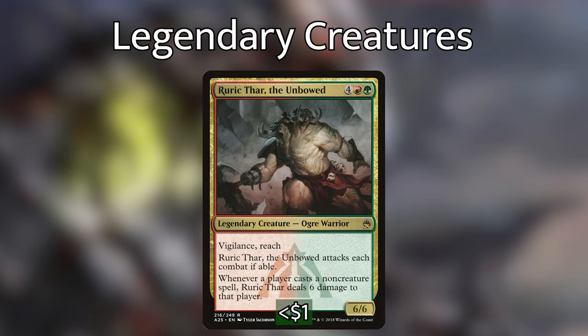First up, we've got Rurik Thar the Unbowed. He's 6 mana for a 6/6 with Vigilance and Reach, attacks each combat if able, and whenever a player casts a non-creature spell, Rurik Thar deals 6 damage to that player. Very helpful in our deck where we have mostly creatures — it can really hose spell-slinging decks by dealing 12 damage to each player who casts a non-creature spell.